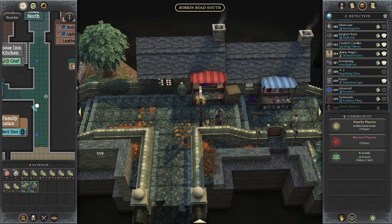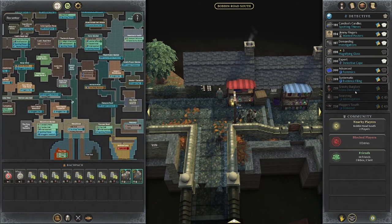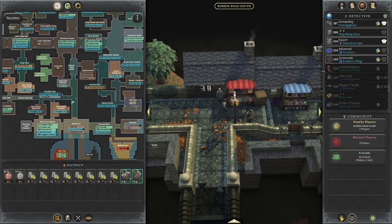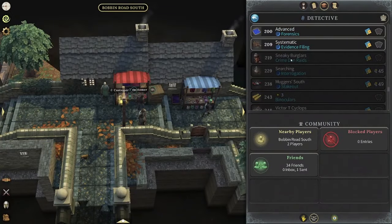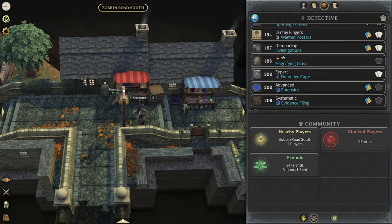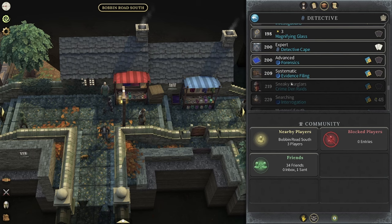One thing to note — even though I'm level 210, there's a huge gap in activities you can do at this level. Crime Den Raids is at 219, and the previous best thing to do is actually investigations at 197. So it's a crazy, crazy gap there. But let's get jumping right into the video.